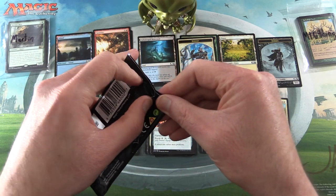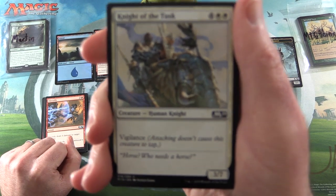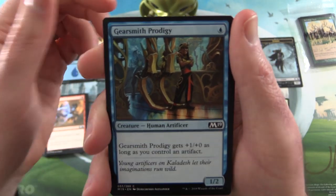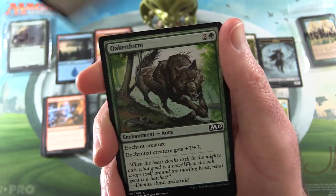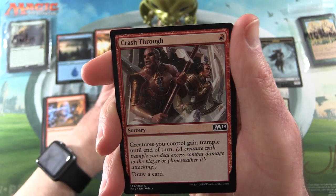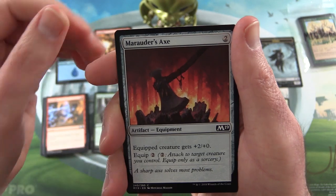MTG Things, pack number two — we need a Mythic, Mr. Bolas, please give us a Mythic, or a Foil Mythic would be even better. Pack number two we have Knight of the Tusk, Gearsmith Prodigy, Catalyst Elemental, Rustwing Falcon, Oaken Form, Epicure of Blood, Strangling Spores, Crash Through — I believe that one was from Amonkhet — Colossal Dreadmaw — I think that guy was from Ixalan. So as you can see, a couple of reprints in Core 2019. And Marauder's Axe.